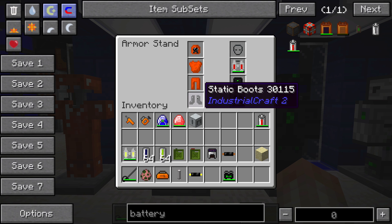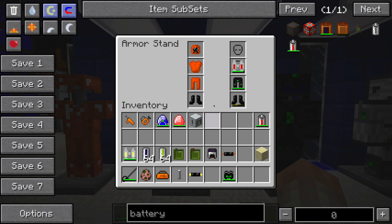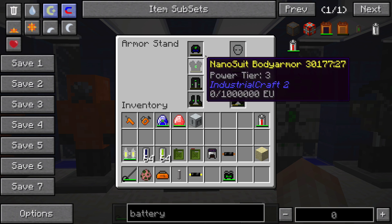The static boots will slowly generate electricity — a very, very small amount of kinetic energy — and it will fill any sort of electric pack that you have on, or charge up your tools. They're okay, but they're not really that great.